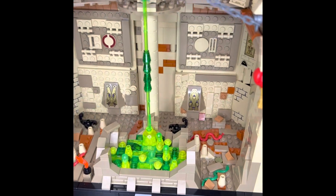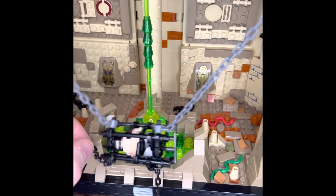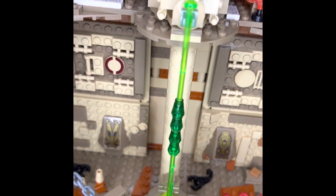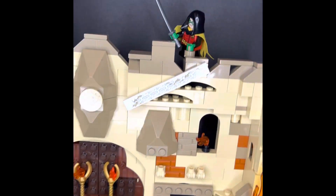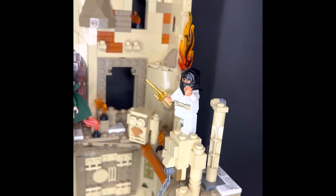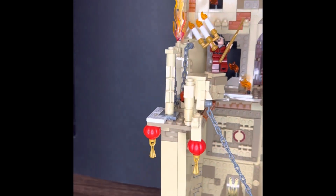Today, my newest build is Batman taking on the Lazarus Pit with Ra's al Ghul, Talia al Ghul, a ninja, and Damian Wayne Robin trying to save the day. As you can see, the Lazarus Pit is dripping down from the mouth of that statue. Ra's al Ghul wanting Batman to become the head of the Demon Head, take on the League of Assassins, become the leader — just like usual. Such a cool build, guys.